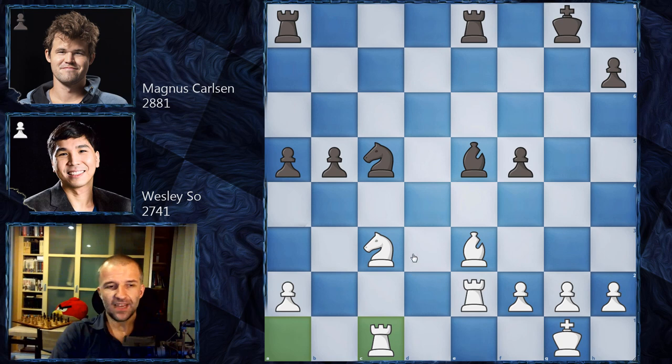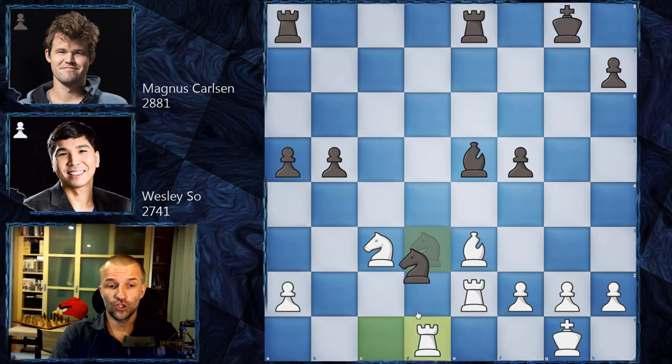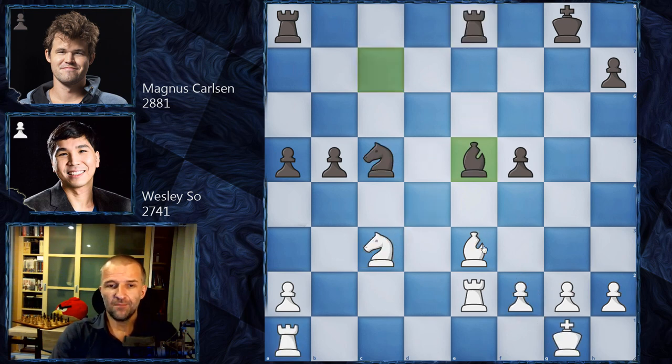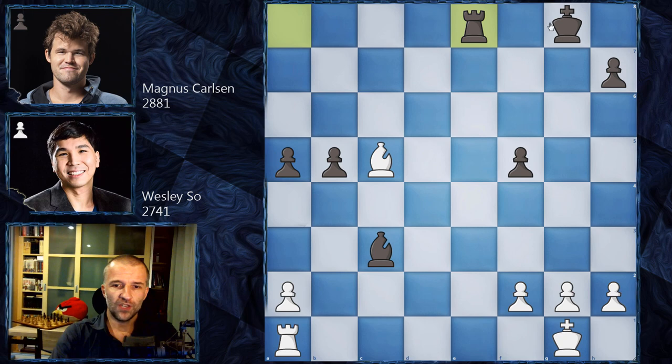Wesley So played Bishop e3. After Bishop e5 the pin is still very dangerous. If Rook c1, we get Knight d3 attacking the knight, forcing an exchange — Rook d1, the knight is lost, Knight f2, King f2, Bishop c3, Rook d5. It looks like white gets the upper hand and wins some pawns, but then Rook e5 and black is completely fine again — a very healthy queenside pawn. Wesley tried Bishop c5, we have Bishop c3, exchanging rooks with Rook b1, and now b4.